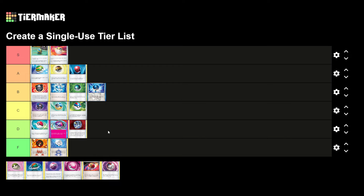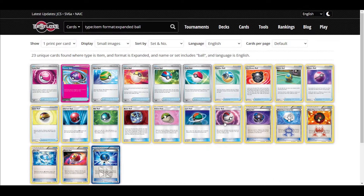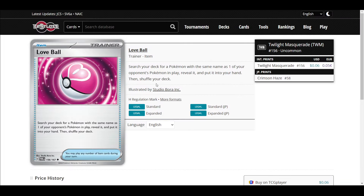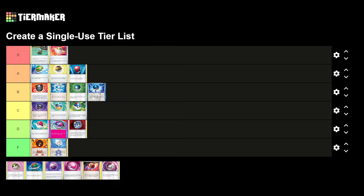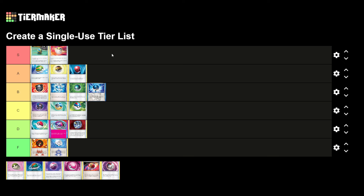Now some really weird cards. Love Ball: search your deck for a Pokemon with the same name as one of your Pokemon in play, reveal it, and put it into your hand. This card is so bad — it would only be good in a format where everyone's playing the same deck, and even then it's just okay. That's not how the Pokemon TCG is supposed to work. This card is terrible.